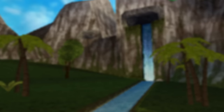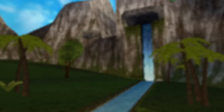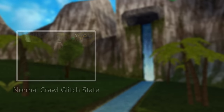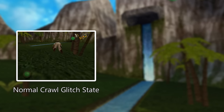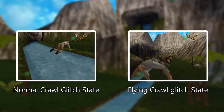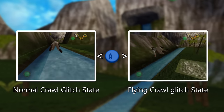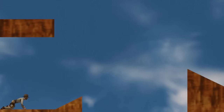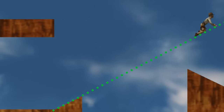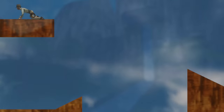Indy can therefore essentially fly along the axis of the slope however far he wants. When you want the flight to end, all you have to do is press the jump button again. To summarize, the crawl glitch state essentially has two substates: normal crawl glitch state, where Indy is not latched onto a polygon, or flying state, where Indy has latched onto a polygon and can therefore fly around. The jump button is used to go from one of these states to the other. You can string together many crawl glitch flights to get to various unintended locations.